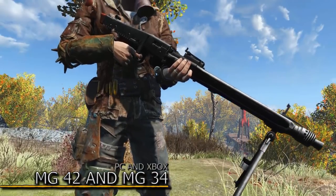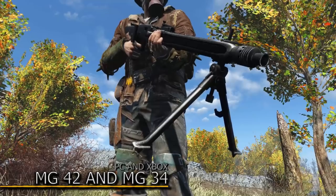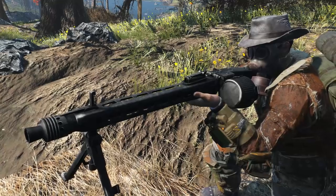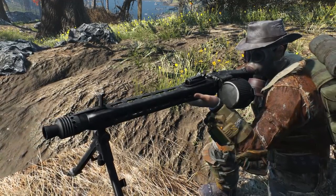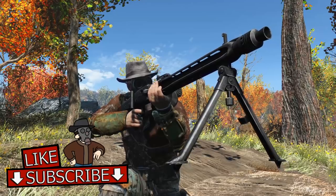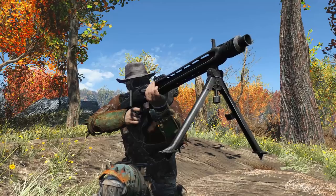Next up is my second favorite weapon in Fallout 76, the MG42. The MG42 in the MG34 mod brings 2 iconic German machine guns into Fallout 4 and they are awesome. There are a bunch of modification options — your normal ones like upgrading your receiver to a powerful receiver, but you can also exchange barrels, receivers, ammunition and even bipods.